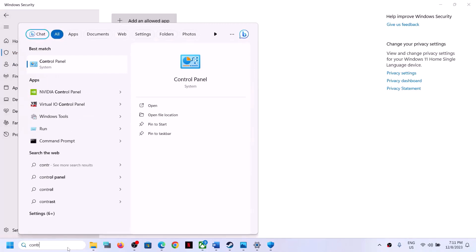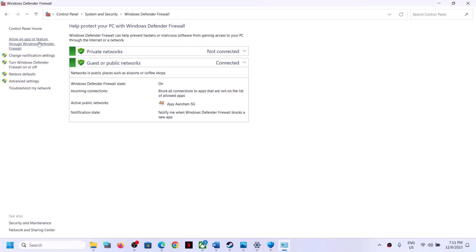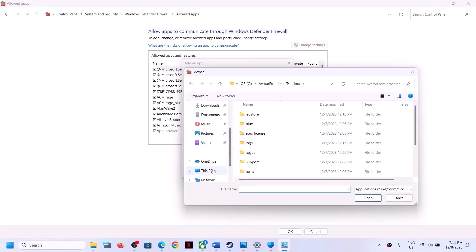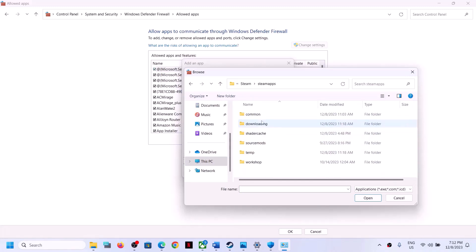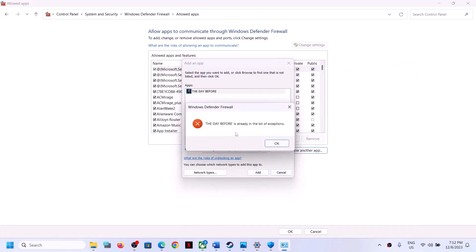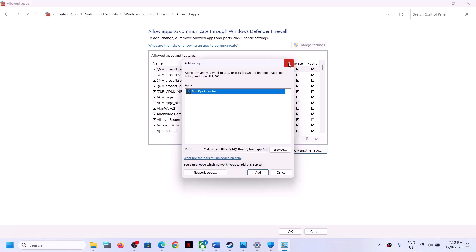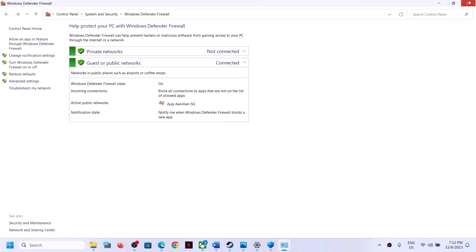Now type Control Panel in the Windows search box and open it. Click on System and Security, then Windows Defender Firewall, then 'Allow an app or feature through Windows Defender Firewall.' Click Change Settings, then Allow Another App, click Browse, go to the game installation folder, select the game .exe file, click Open, then Add. Again click Allow Another App, browse, select the second .exe file, click Open, click Add. Once both .exe files are added, click OK and launch the game.